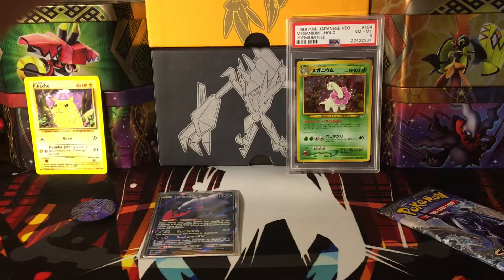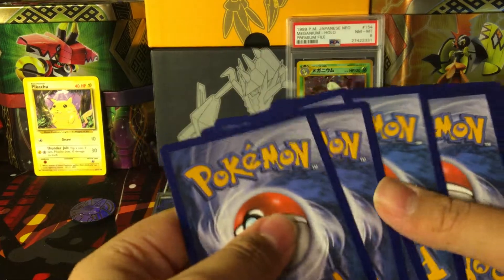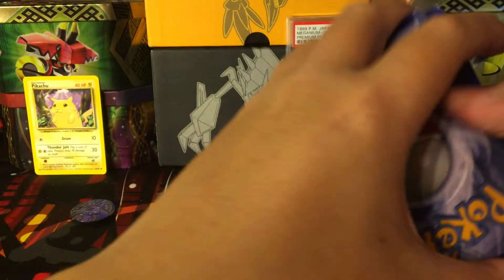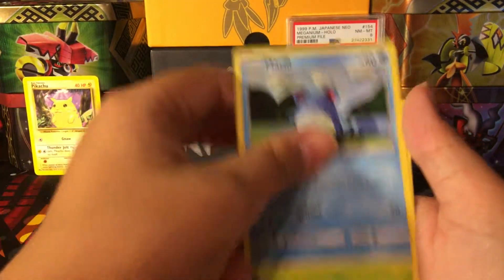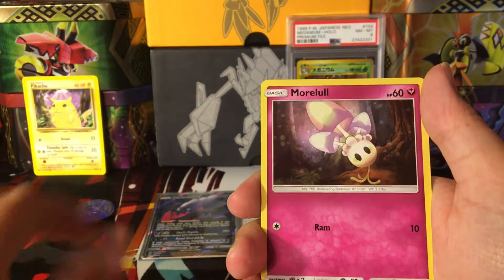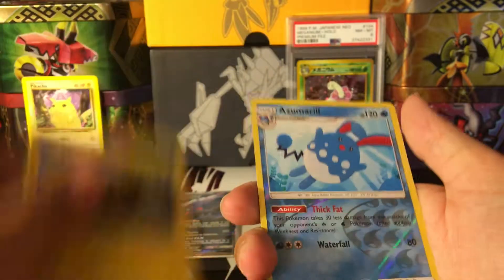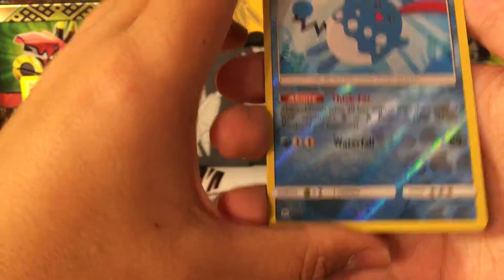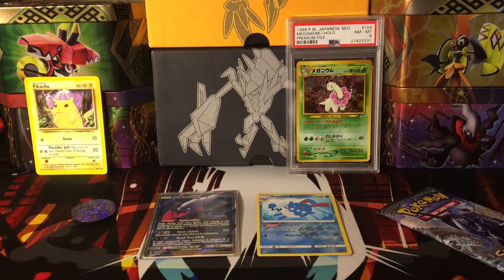Alright, another pack here. Got a Sandygast, Rhyhorn, Morale, Caterpie, Grass Energy, Simipour, Knockdown, Electro Buzz, an Azumarill — Reverse Rare. And a Crabbominable. I'll set that guy right there — Reverse Rare.